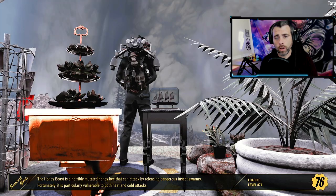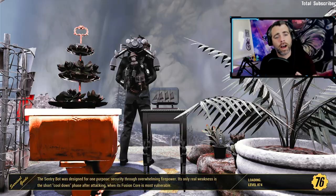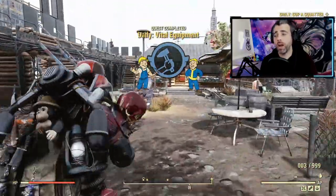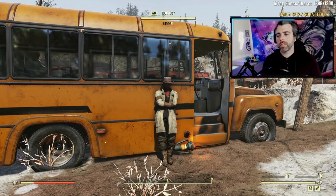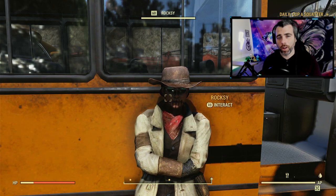Other quests that reward three gold bullion and also reward daily reputation are your Foundation and Crater daily quests — Vital Equipment with Ward at Foundation, and Retirement Plan with Roxy at the Crater. Not only do they give you three gold bullion each time you complete them, they give you reputation too. Ward is right through the front gate to the right, usually in a little hut — he just gave me 11 scripts plus the treasury notes. Roxy you can often find leaning against a bus; she has her mouth sewn up, you can't miss her. She gives you the Retirement Plan quest — pretty much you go kill somebody for bullion.